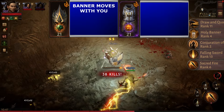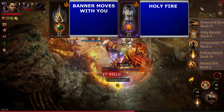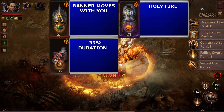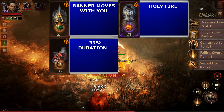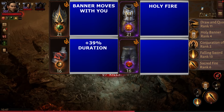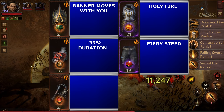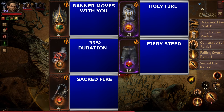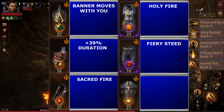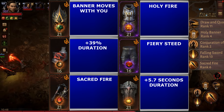The Justice Without Favor chest piece now grants a ring of holy fire. Sieve Kit's Advantage shoulder piece gives a 39% bonus to Draw and Quarter duration. The Bladed Jambo leg piece grants the Fiery Steed horse. The Bristle weapon grants Sacred Fire, and for the shield we have Pier of Stirbend, which will increase the duration of Holy Banner.